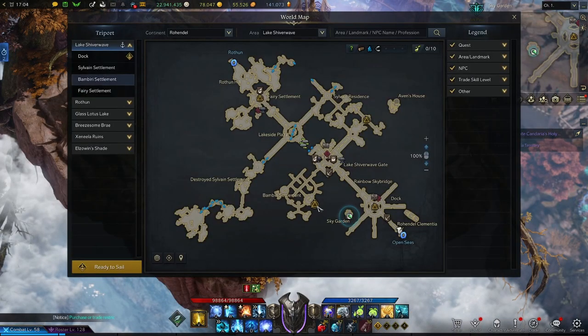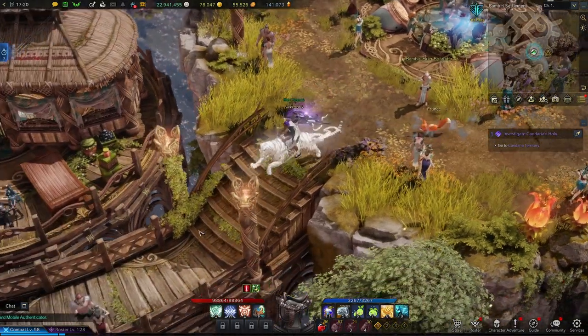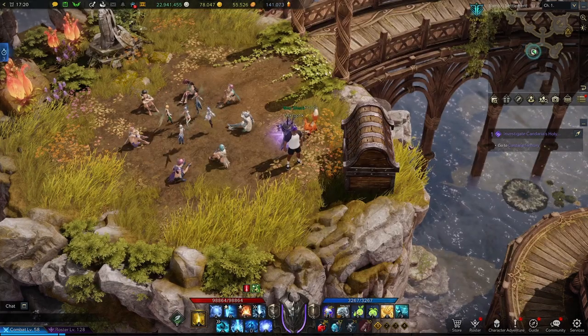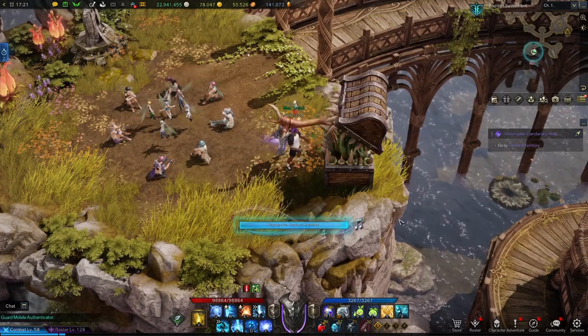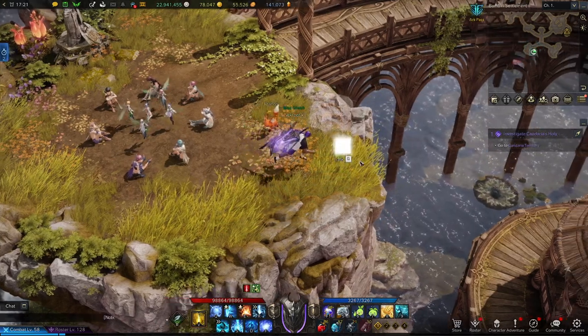With those two things we're going to go ahead and teleport to the Bambiri Settlement Tri-Port. We'll run left and come down to this point right here. Down here you'll find a giant treasure chest. It's worth mentioning that the Song of Eternity you get from the 60% part of this log can be played in front of these large chests and they will pop open like a creepy mimic and give you access to a Makoko underneath.